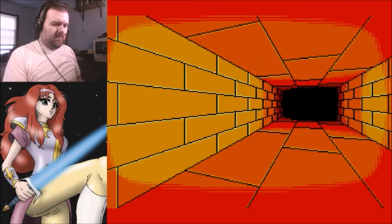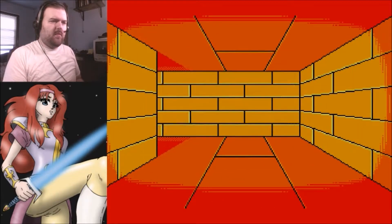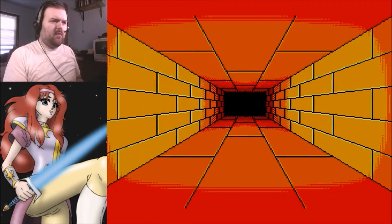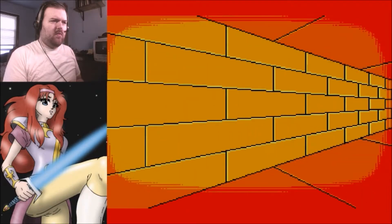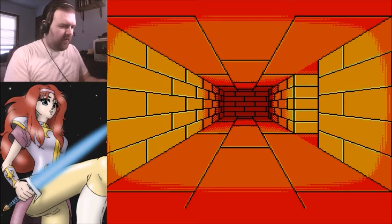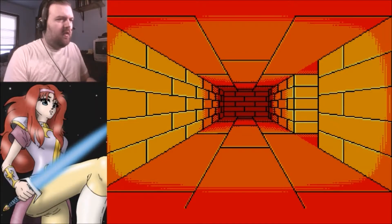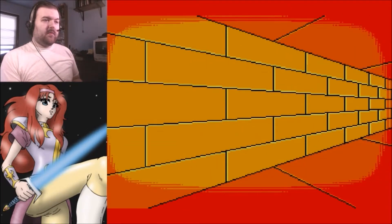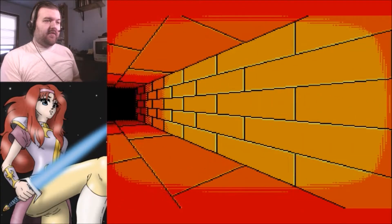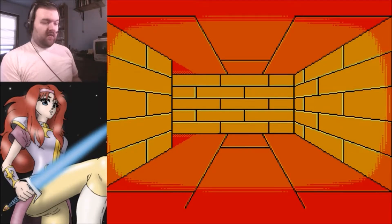I'm back on the first floor. On the second floor I go left. Third floor, I hang a right. Fourth floor - I go straight, then left. And this is it - this is the fifth floor.